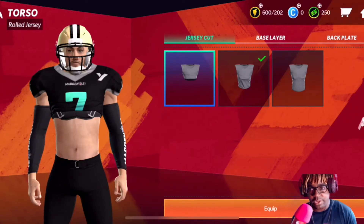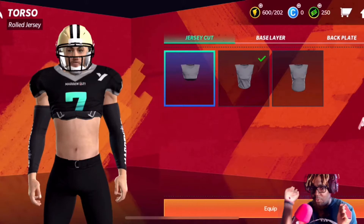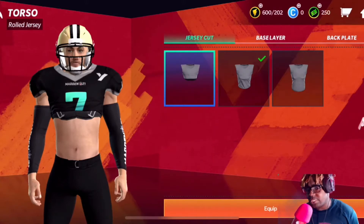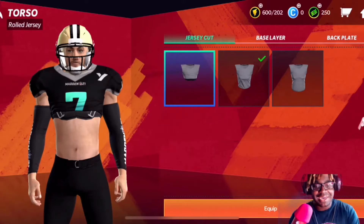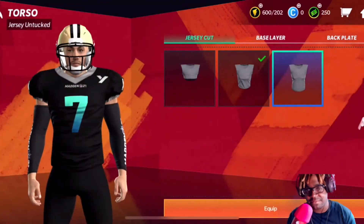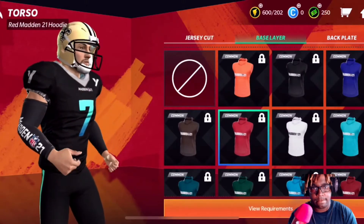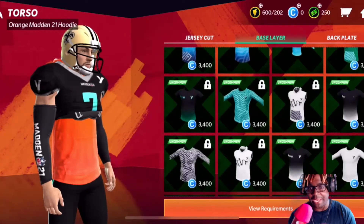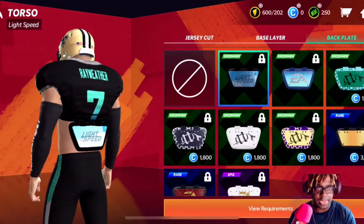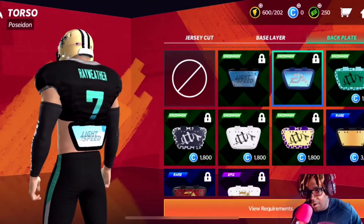This is looking like it's gonna be something serious, especially with the nerf linebacker movement. You can edit your jersey now - you have your jersey loadout and can choose: do you want your jersey rolled up like the Ezekiel Elliott look, do you want it tucked in, or untucked? I went with untucked. You also have base layers you can wear underneath, and back plates too. Let me see these back plates with the rolled up jersey - all right, I've seen everything I needed to see.